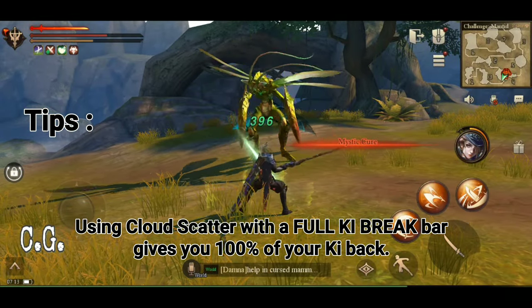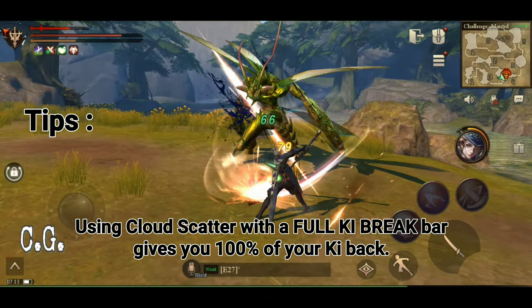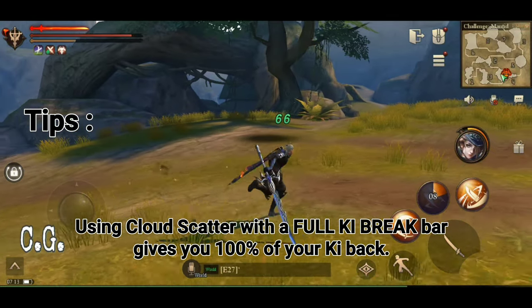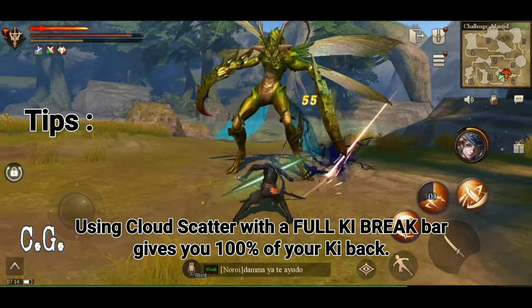This next tip is something I noticed rather than created: landing a full Cloud Scatter during a full key bar at Key Break refunds the bar completely. I have no idea why, but it does. This chains nicely with Blade Art, which drops you down to a full Key Strike bar, priming you for another Cloud Scatter.